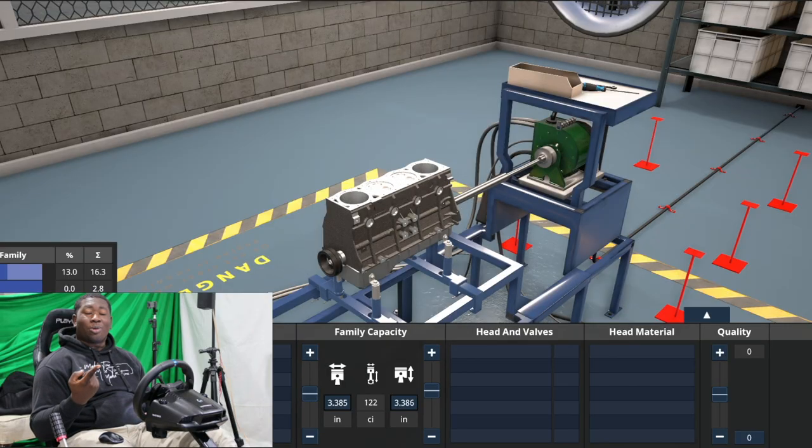I was asked for a turbo 4G63 swapped into a second-gen MR2. So you like SW20s, huh? I'm gonna build you a 4G63. Yes, this is Automation. Yes, you can use these motors in Assetto Corsa and I'm gonna show you how.